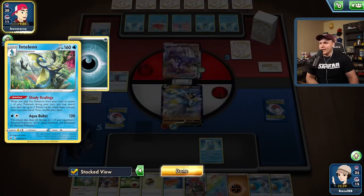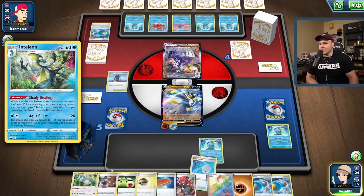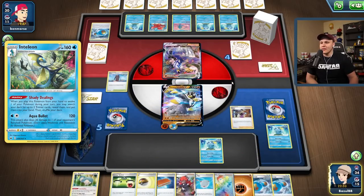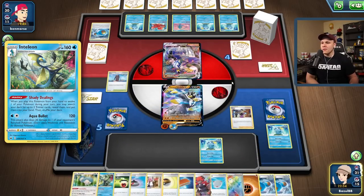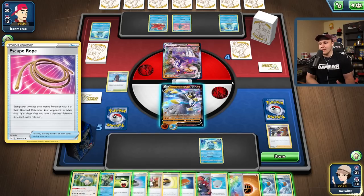We're gonna go with that Avery and hope that limiting my opponent's resources — limiting their Shady Dealings outs more than anything — is gonna put us in a pretty good spot. Let's see what they decide to get rid of here. If they get rid of the Manaphy, which I wouldn't recommend — Sobble, Sobble bite the dust. Now we could go with an Escape Rope here actually.